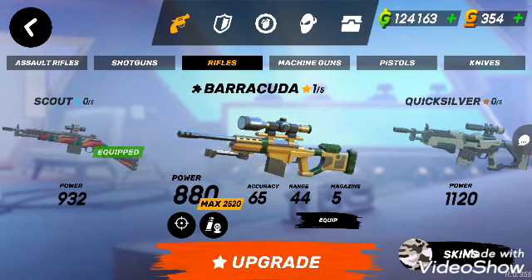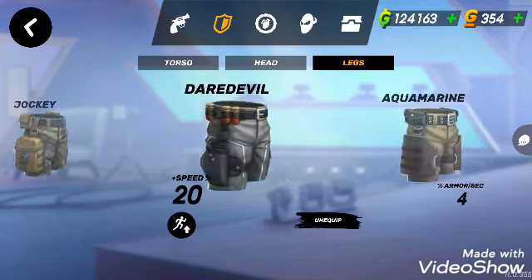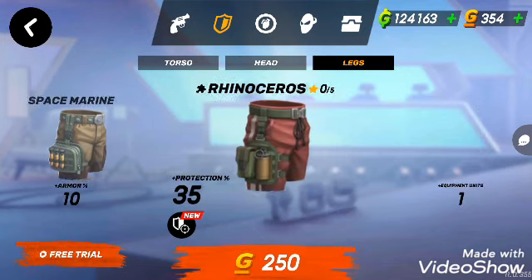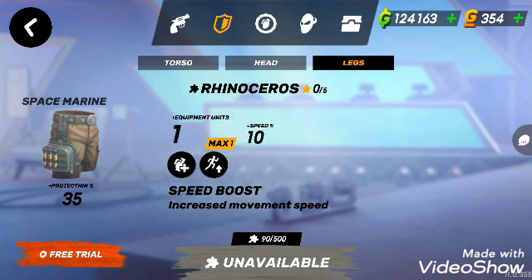Don't go for Fanatos that slows you — although it's very powerful. You can use pretty much anything you want. I have a Rhinoceros — it's not that bad. It gives you an extra consumable and a speed boost.